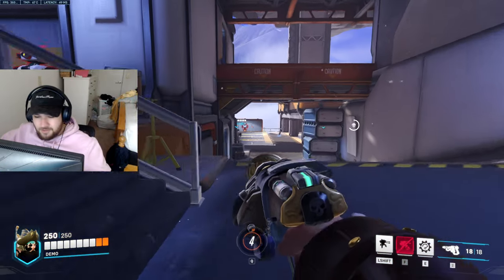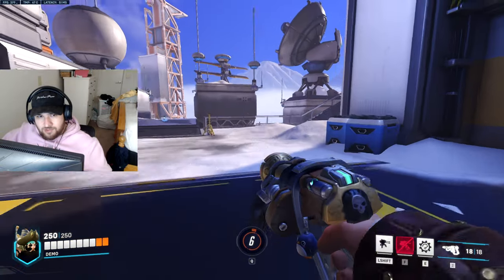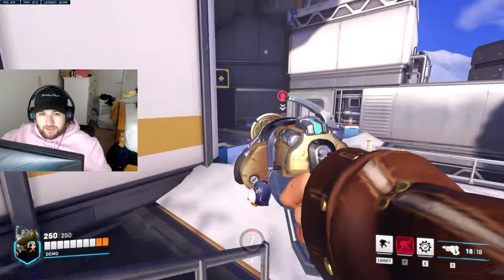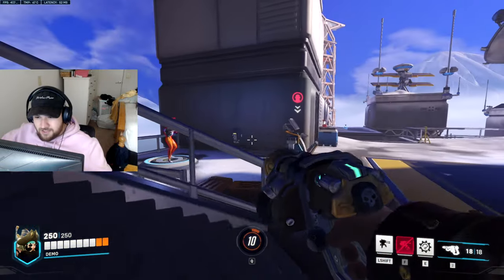Lobbing it into the backline is also going to force Kiriko to use Suzu, wasting her ability. So always use Molten Core on her when you see her. If there is a Reinhardt with his shield up, put a little lava at his feet and shoot the rest behind him into the middle of his team. Try to get it behind him, and if he walks into it you'll basically set on his ultimate.